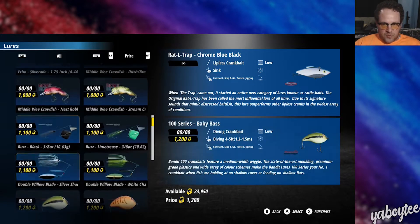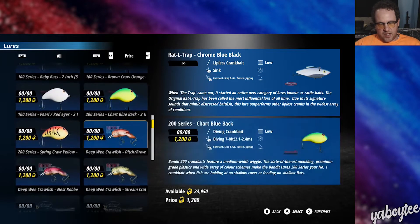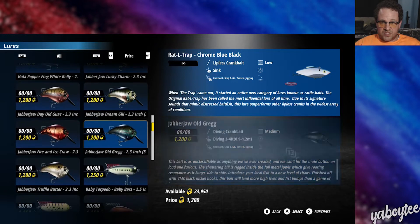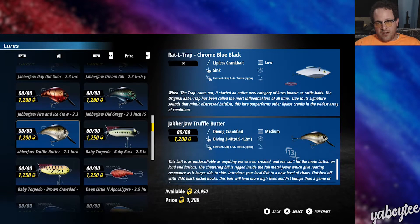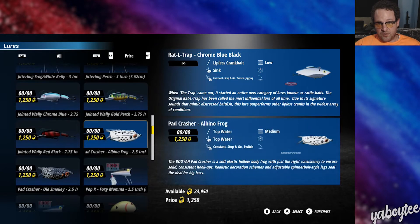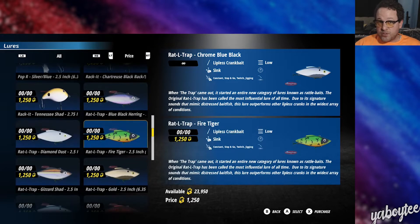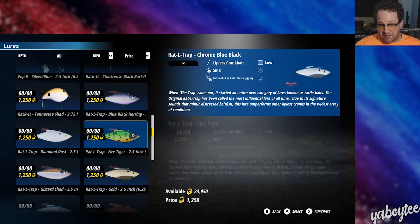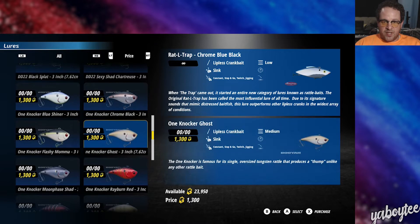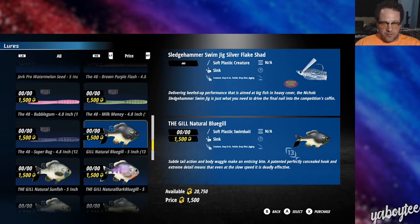The no-weight lures — your spinnerbaits, crankbaits, topwaters, all that kind of stuff — there's a lot of them. It's not a small selection, which I think is great. They're also modeled after real life companies and real life models of lures that they actually make, in real life color schemes that they actually make. Again, you have to buy them all separately, which makes sense — you can spend a lot of your credits buying all the different lures and colors, which is just like real life.